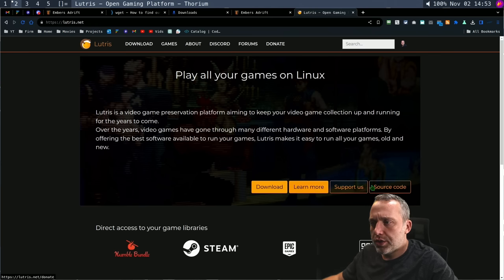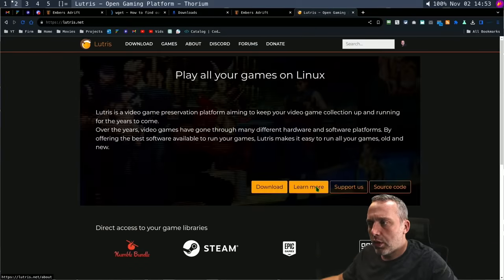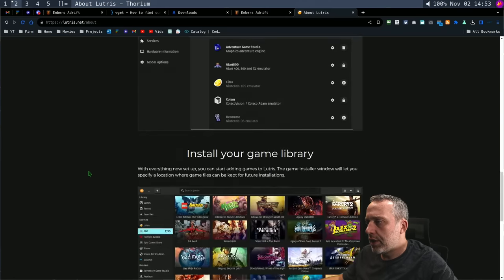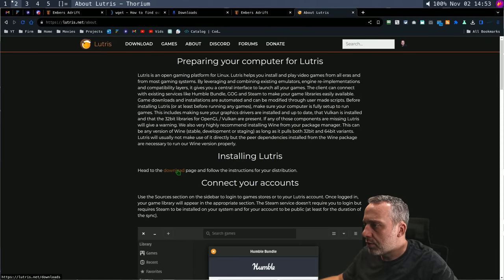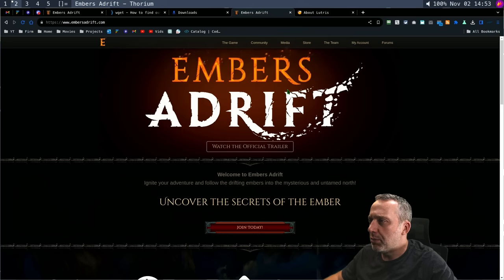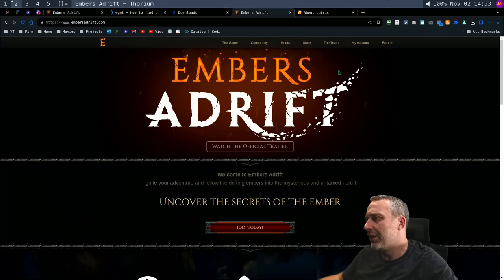Most of the installer writing is documented on their wiki page. If we go to 'Learn More' we can get into their wiki for actually adding the game. The game itself is called Embers Adrift — it's like an old school MMO. Think of EverQuest 1 with less funding, made in 2022.